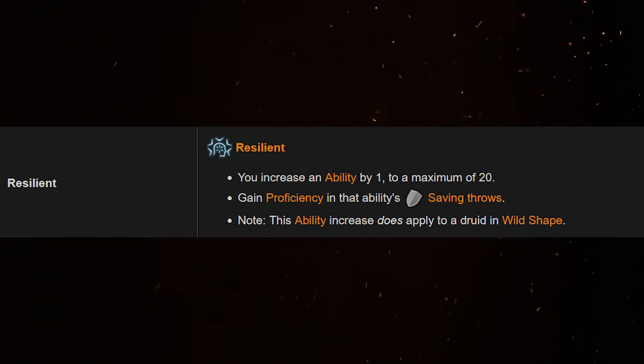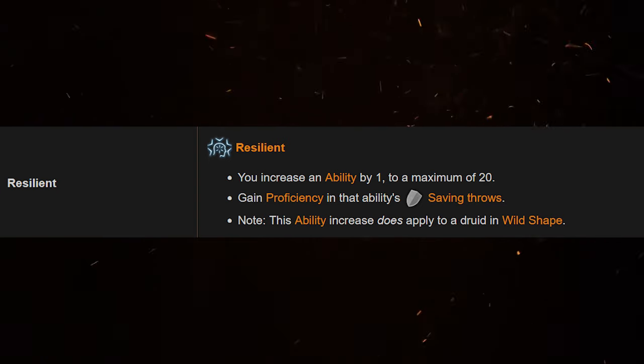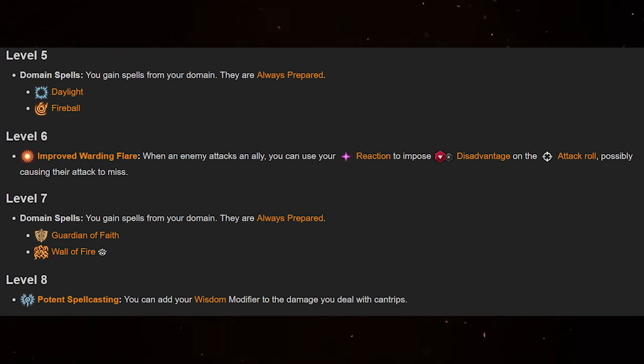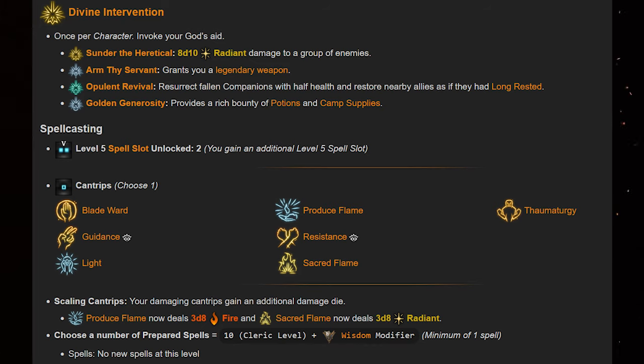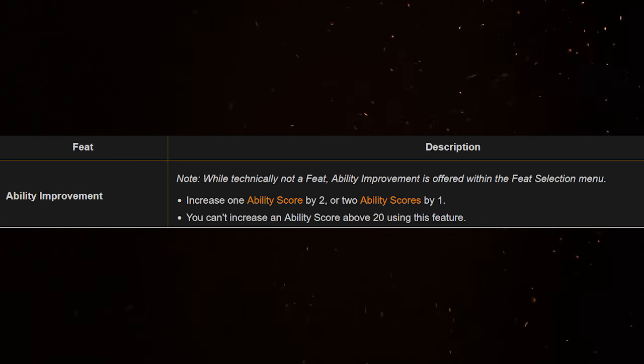At level 4 with your feat, take Resilient Constitution to get Constitution to 16 and gain Constitution Saving Throw proficiency. Clerics have a lot of great concentration spells, from Bless at 1 to Spirit Guardians to Planar Binding. Maintaining that concentration — especially on Spirit Guardians, which requires moving close to melee — will be of the utmost importance. At 6, Improved Warding Flare allows you to protect your allies. Choose wisely — it actually does use a resource, your reaction, and you only get one per round, so make sure you don't protect an ally with a ton of health only to let the ally about to go down get knocked unconscious. At level 8, War Caster is a fine option if you want to make failing a concentration check much less likely, but I'm going to bump Wisdom to get those DCs super high. At 10, you get Divine Intervention — use it wisely, this is the definition of a finite resource: one time. And at level 12 with the final feat, bump Wisdom to 20. Take advantage of all the Cleric summons — they get some fantastic ones, especially at higher levels. Don't shy away from Undead and let those Guardian Spirits carve a path in battle for you.